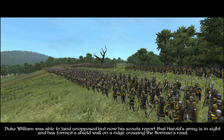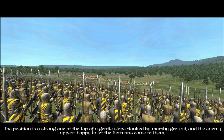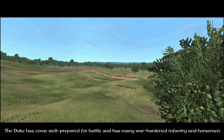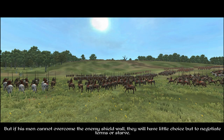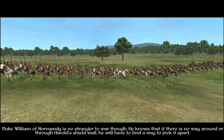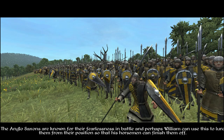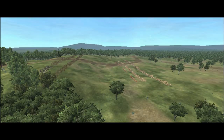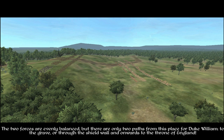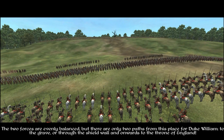The position is a strong one, at the top of a gentle slope flanked by marshy ground, and the enemy appear happy to let the Normans come to them. The Duke has come well prepared for battle with many war-hardened infantry and horsemen. But if his men cannot overcome the enemy shield wall, they will have little choice but to negotiate terms or starve. Duke William knows that if there is no way around or through Harold's shield wall, he will have to find a way to pick it apart — perhaps luring the Anglo-Saxons from their position so his horsemen can finish them off.